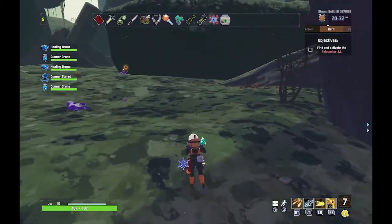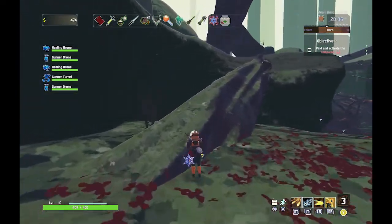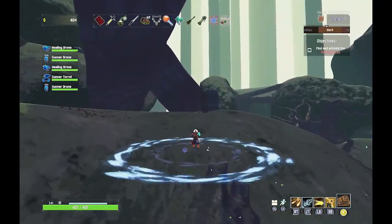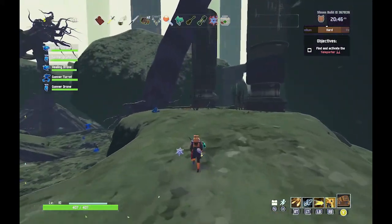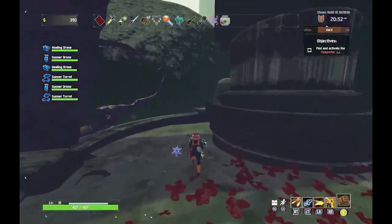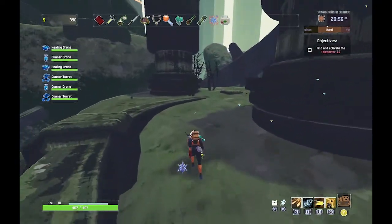Another gunner drone — perfect. We can get ourselves some more support out here. And something else over here — another gunner turret. Let's get you up as well. I just wish those teleporters were a little easier to spot.